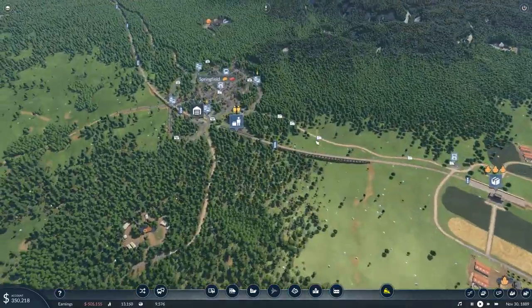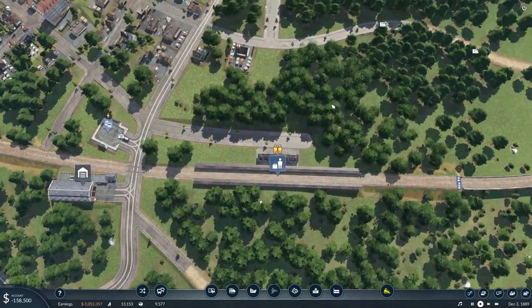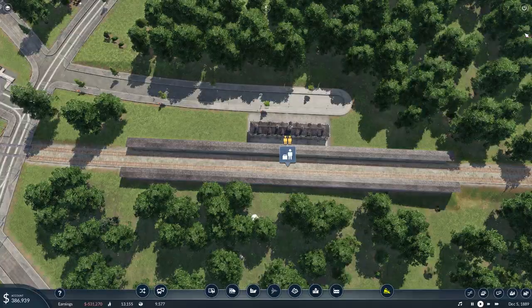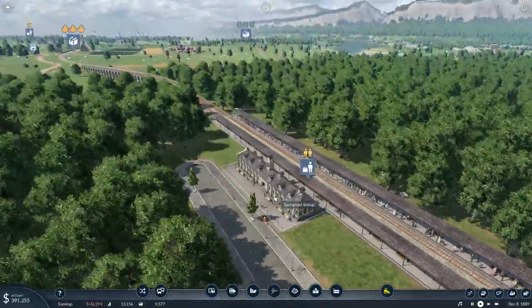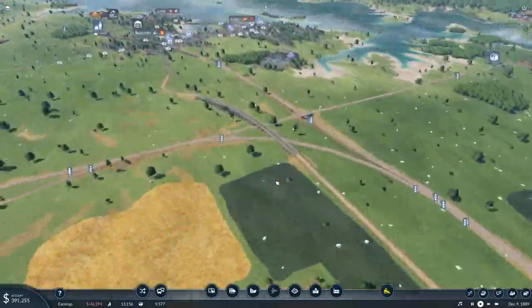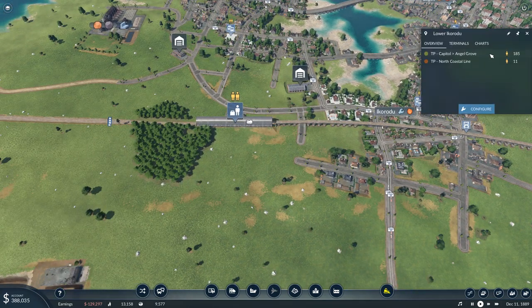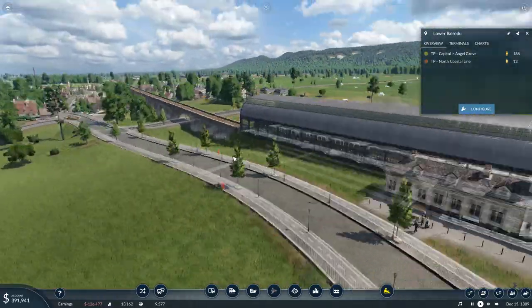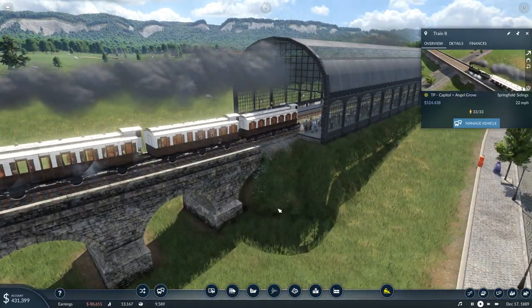Now, one thing we do need to do here is — I'm looking at this — and we have an absolute ton of passengers for this train line waiting to come into the capital. And we have an absolute ton of passengers waiting at the capital to go out to those other towns, even with a train just leaving fully loaded.